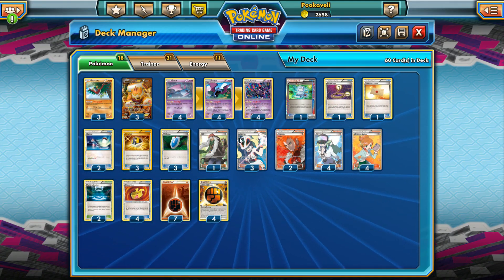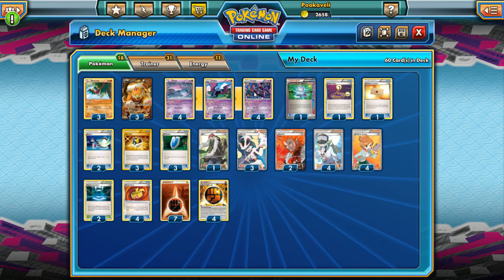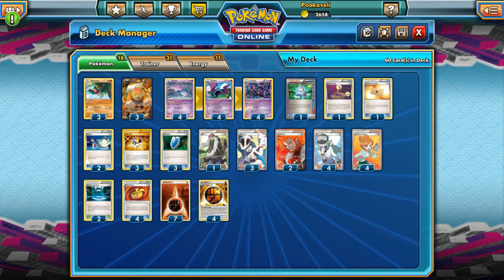The game plan is just: Hammerhead away, Flying Press if needed. Crobat actually has a decent attack as well — Skill Dive does 30 damage to one of your opponent's Pokemon, and Crobat can be an awkward Pokemon to knock out sometimes with 130 HP and resistance to Fighting. Golbat's Swoop Across does 10 damage to each of your opponent's Pokemon, so keep in mind those attacks do exist.